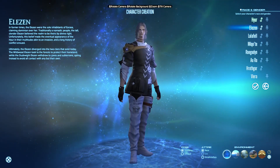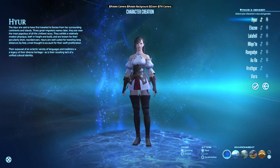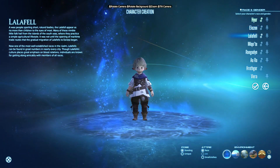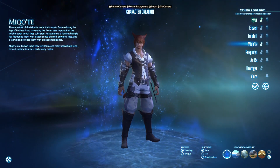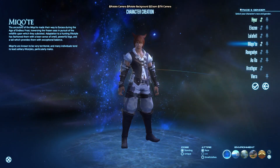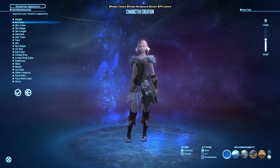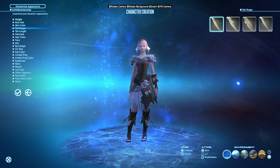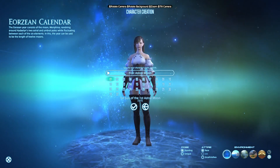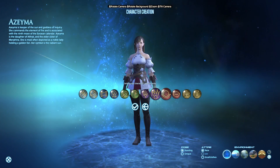This is the character creation screen and we start with the race and gender. There are numerous different options here and hopefully something to suit all players. Each race will have different attributes and stats, but they are so minimal that they should not deter you from picking one because you plan on playing a certain class. The appearance editor is vast, so have fun and design the perfect character for you. After this you can pick your birth date on the Eorzean calendar and your patron's deity, which has no effect on your character's stats or playstyle and is entirely just to add lore to your character.